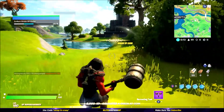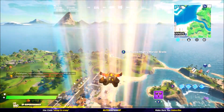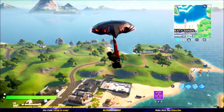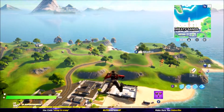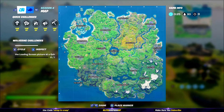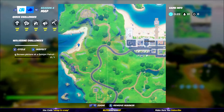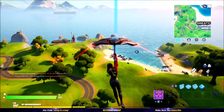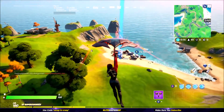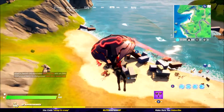Moving on to XP coin number three, this one is located on the right side of Sweaty Sands. This area has a load of shipment containers and if you need to farm metal mats I recommend coming to this location. You can find a load of XP coins through the weeks here, and this week the green XP coin will be located inside of a shipment container — very easy to find, not like the other one stuck inside a tree.